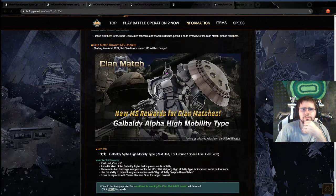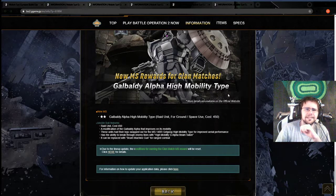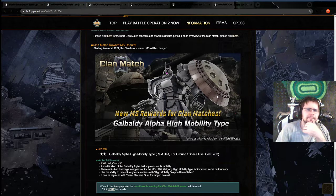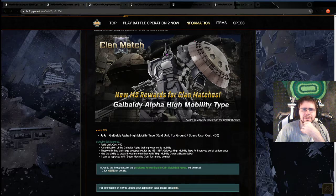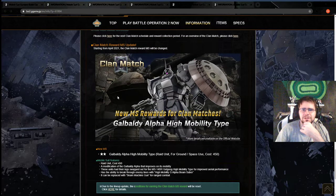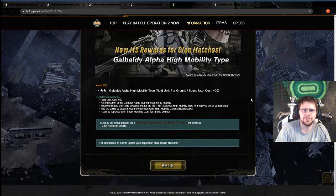We are getting a new clan suit for the coming clan ranked. At 450 it's going to be a raid — it looks like it's using the Gouf Jaeger beam machine gun with the GAN shield. Unless they somehow change how the shield works, you're probably going to want to beam machine gun a couple of times if it works the same as the Jaeger, and then do some melee stuff. It's based on essentially a Highmo Gouf turned into an Alpha that's Morgian — this thing is all over the place, but it's cool seeing a bunch of stuff slapped on a suit that should be able to use it.